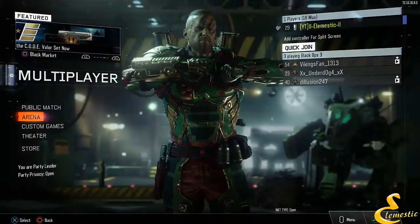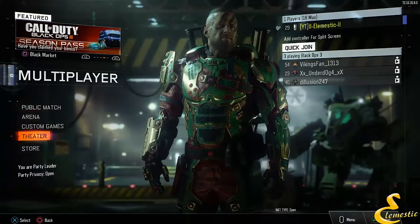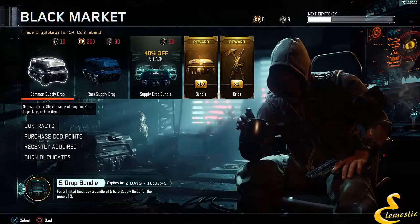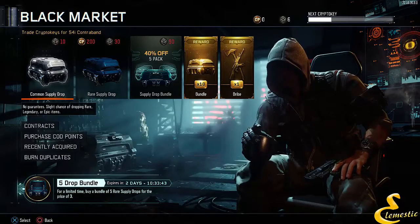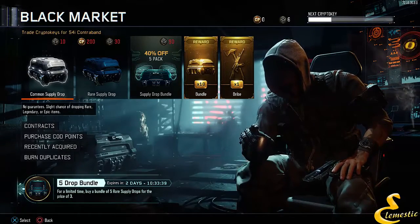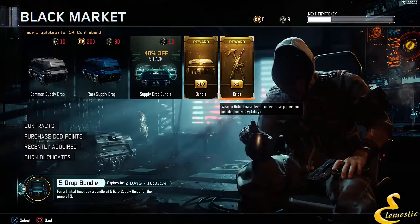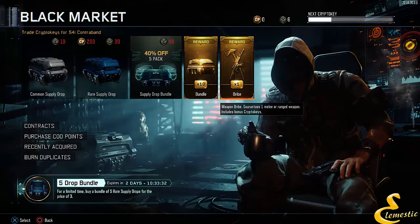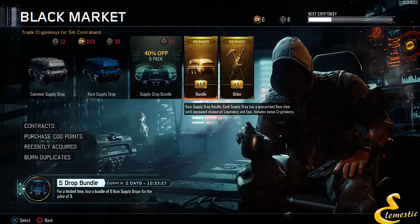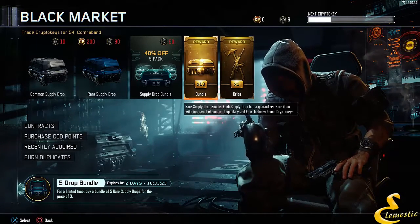What I want to show you guys is something that I got with buying the season pass, and it is really cool. Look - I got a weapon bribe and I got 10 common supply drops, so that is going to be dope. Let's go 10 common first and then the weapon bribe last, because we got to leave the best for last.